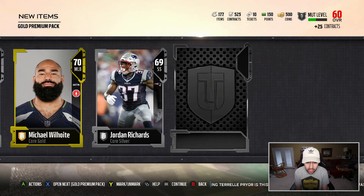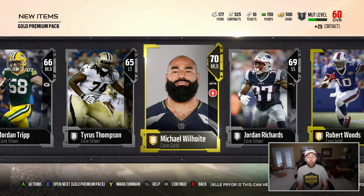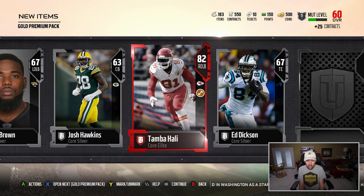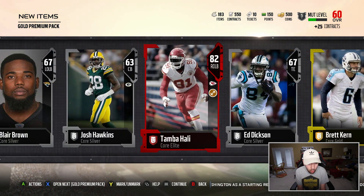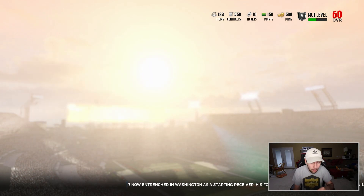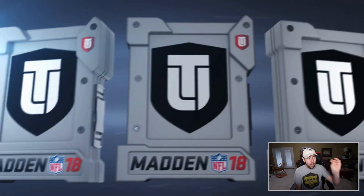I need a crazy good offensive elite player. Might have to jump into one of those Elite Player Packs just to boost our self-esteem, just a little. We got Atamba Ali, 82 overall. That looks pretty nice. We're going to open up one of the Elite Player Packs.